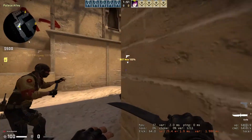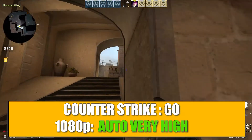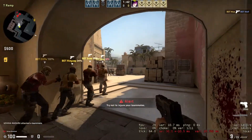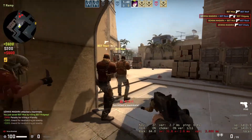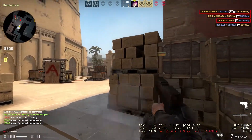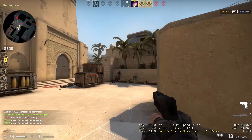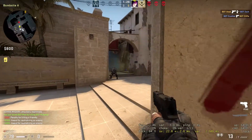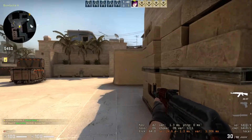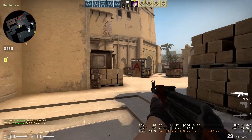Next up is Counter-Strike: Global Offensive, which is kind of a balanced game in terms of CPU and GPU dependencies. The first game tested was CPU intensive, the second one was GPU intensive, so I decided the final one to be a balanced game. I am playing this on 1080p auto very high settings and it is giving me not so good FPS in terms of competitive gaming. Maybe you can play Counter-Strike on 720p low settings if you have a 64-bit graphics card.